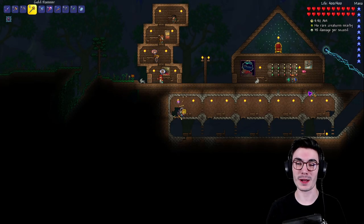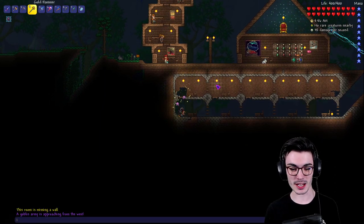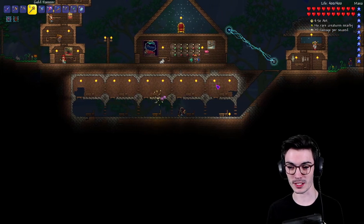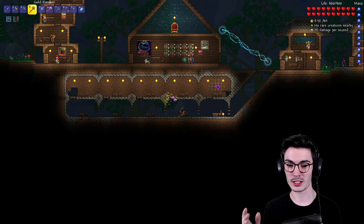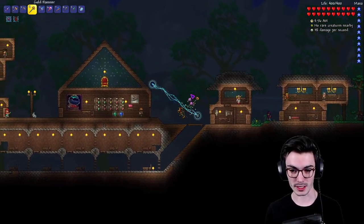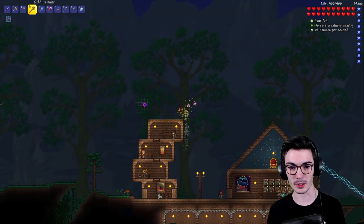What's up everyone, my name is Cargo and welcome back to another episode of the Spirit Mod. Today we actually have a Goblin Army. I was trying to set up these rooms to have actual walls so I could have some NPCs move in, but unfortunately — well, fortunately and unfortunately — we got a Goblin Army, so I can't do that just yet.